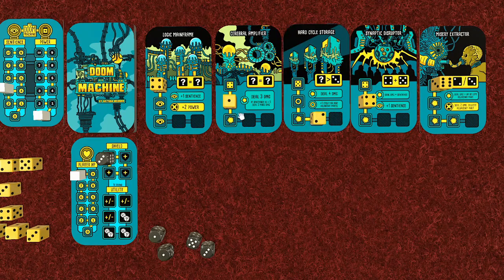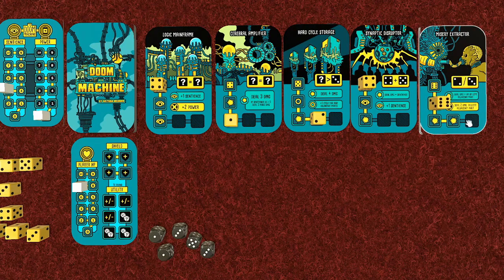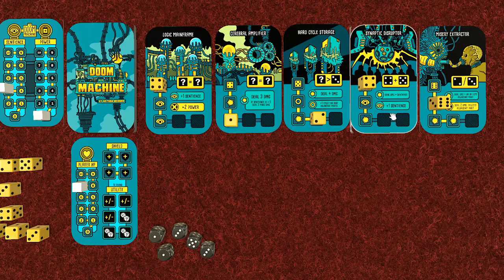The logic mainframe cycles back around to the top, then this one deals us three damage. The hard cycle storage does an extra cycle for both adjacent cards - on the left it deals three damage, shields go to zero. The synaptic disruptor gets cycled too and deals us damage equal to sentience, which is three, so health goes from 10 down to seven. Then this card deals damage equal to the HP of the left adjacent part - four - so we're down to three.